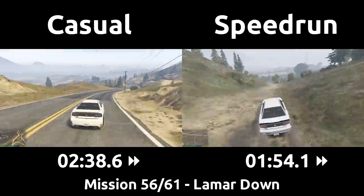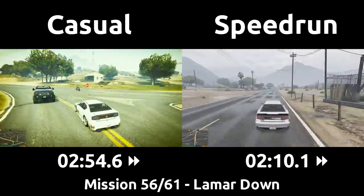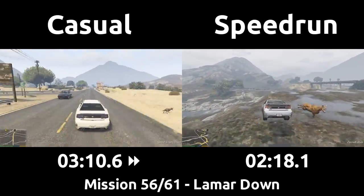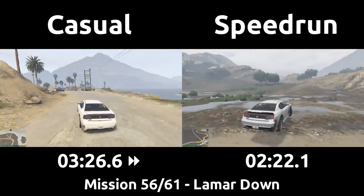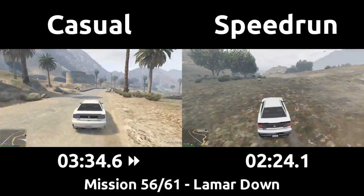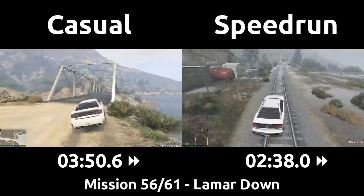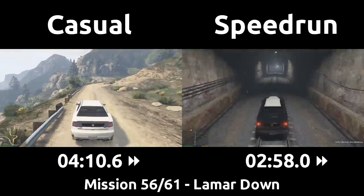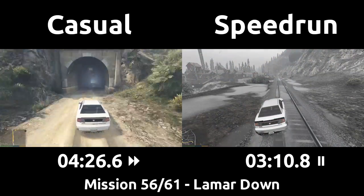Once at the bottom, the speedrun gets back on the main road for a moment where the casual catches up after spending about 30 seconds extra coming down. But then they split again as the speedrun jumps over the river, as they will not be taking the suggested road and tunnel that the casual uses. We'll be back on the train tracks like the Polito score setup, trying to ride the rails as much as possible to keep the car off the dirt. That jump over the river has a specific spot we prefer to hit to get air and a clean landing zone, as well as a path up the small rises to the rails that minimizes bumps.